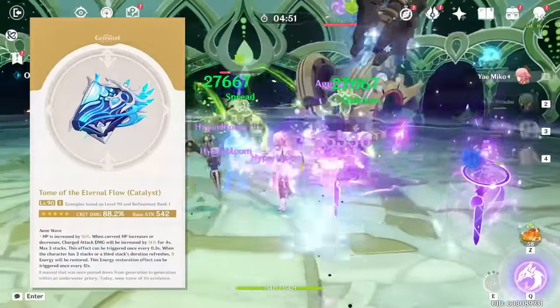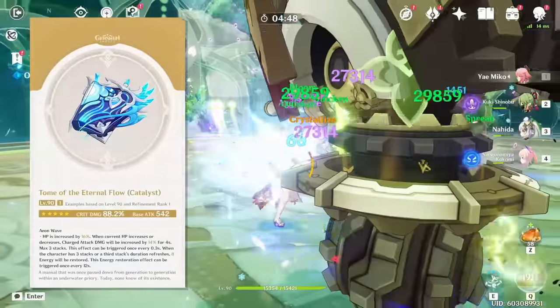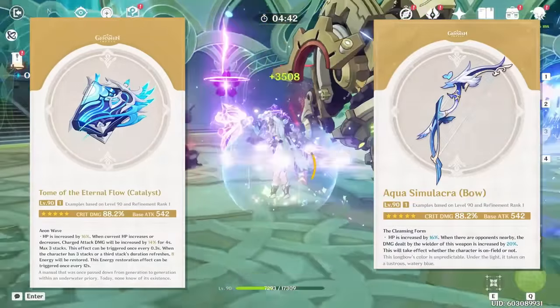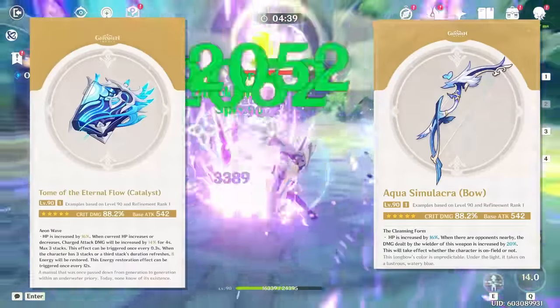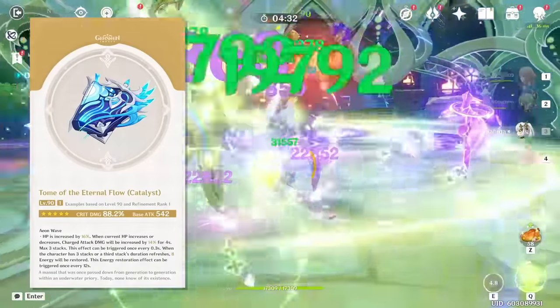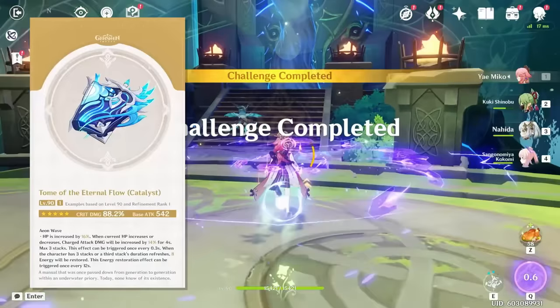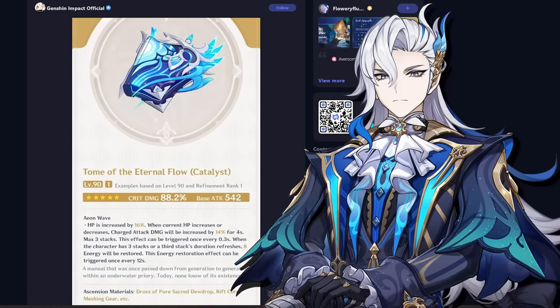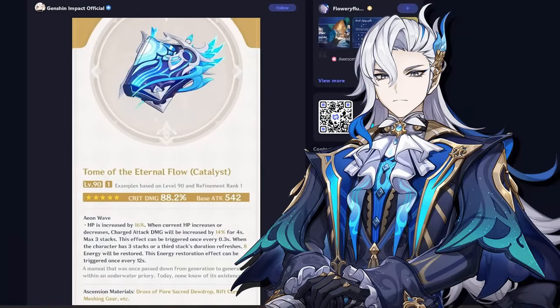The problem is how many characters can make use of this weapon's effect. Just the 88% crit damage — having the same stats as the Aqua Simulacra bow with a different effect — already makes it a baseline powerful weapon, especially if you can make use of its effect. If not, the crit damage alone is still fine, but there may be better catalyst options. Obviously Neviet will be able to use it; it was hinted in the trailer that he scales with HP, uses charge attack damage, and manipulates his own HP. This will clearly be the weapon made for him and very probably his best in slot.